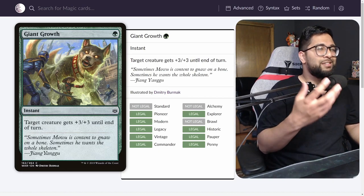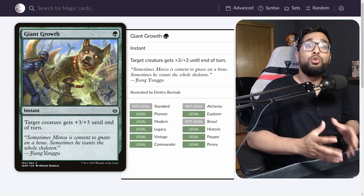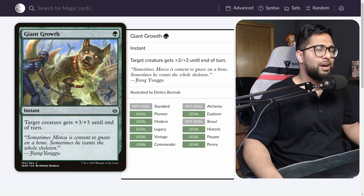Whether or not this actually takes Pauper Infect to the next level, who knows? But this is a cool piece. Pump spells are always sweet, and they tend to come up in other styles of decks we're going to talk about.